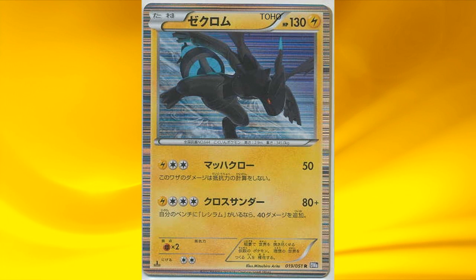Next we have Zekrom — and nope, it's not a reprint this time around. It does have the same HP as before, 130, but the attacks are different, thank God. The first attack isn't affected by resistance, and the second attack deals 80 damage, and if you have a Reshiram on your bench, you deal 120 damage instead. So this will be used since it's a huge HP basic Pokémon, and Reshiram is a huge basic as well. It could be combined in a Rayquaza-Zekrom-Mewtwo deck since you use Fire and Lightning energies.